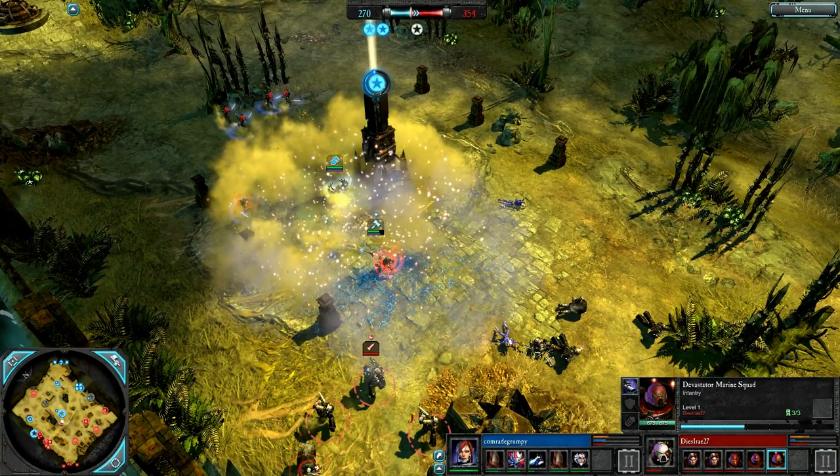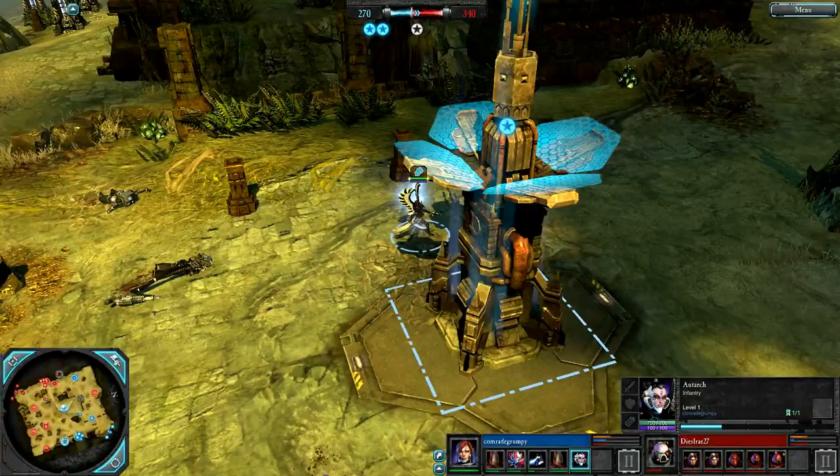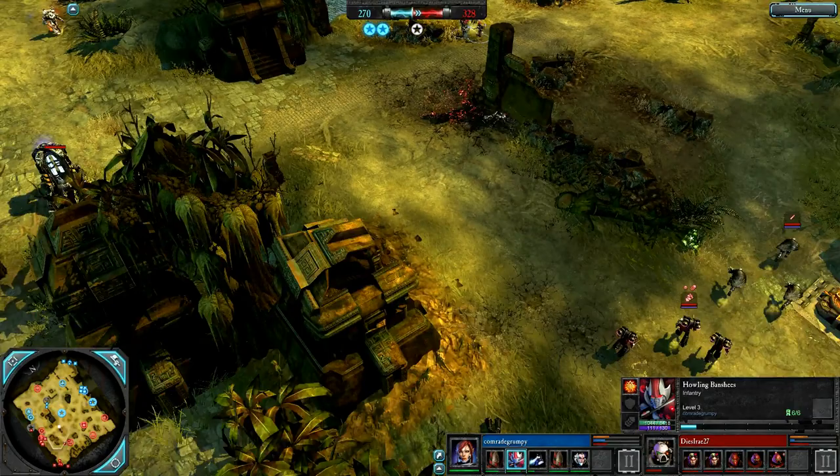The Autarch dropped on the Scouts. Here she is — the sub-commander for Eldar. The Laz Cannon is in huge amounts of trouble; she is very quick on her feet. She also grants a passive damage reduction aura which will really help support those Banshees even more — as if they need it so far in this game. Banshees have been spectacular so far — level 3, chopping up marines left and right.